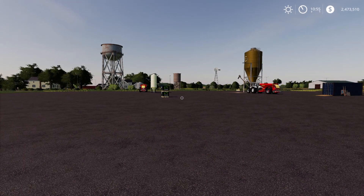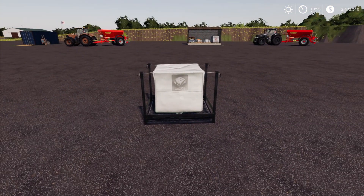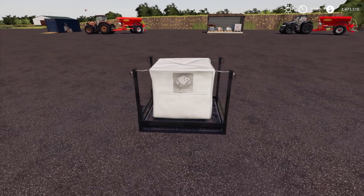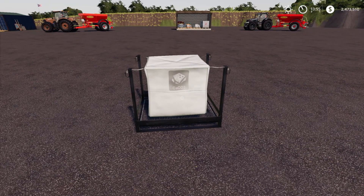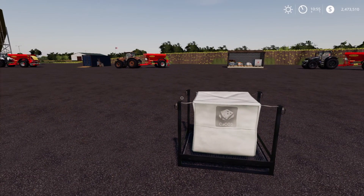We also have a pallet pack here, so first let's look at base game. The base game pallet costs $450 and it's only 2,000 liters of lime, which equals $225 per thousand liters. We're going to do the same thing all the way through each mod — divide them all out and give you a value per 1,000 liters.